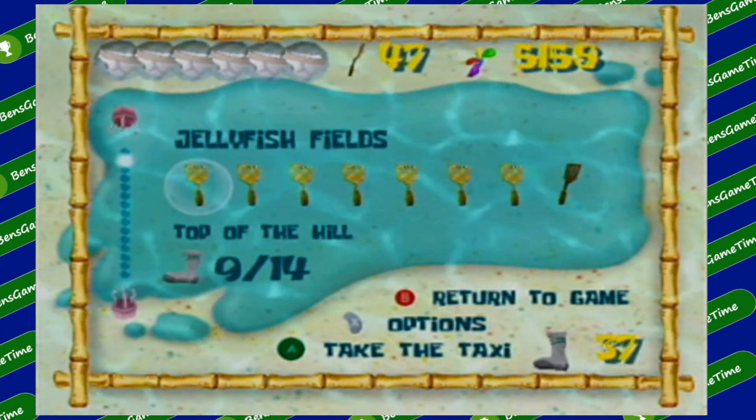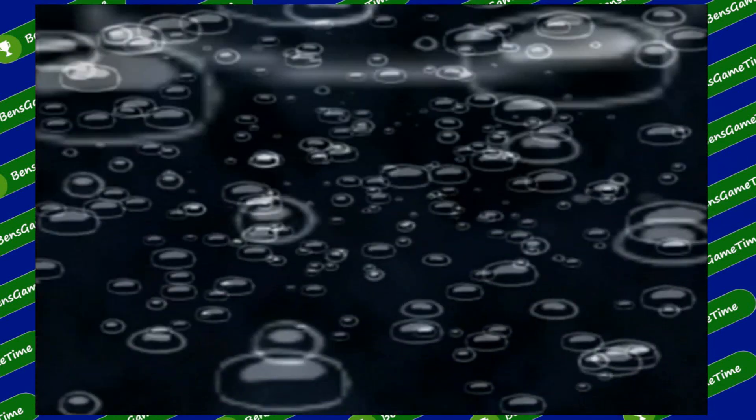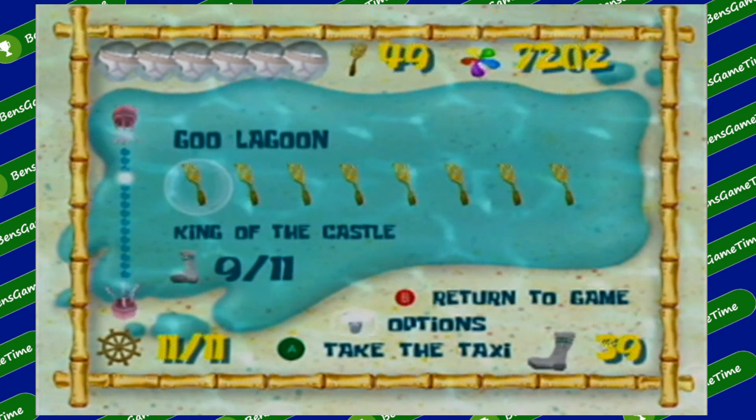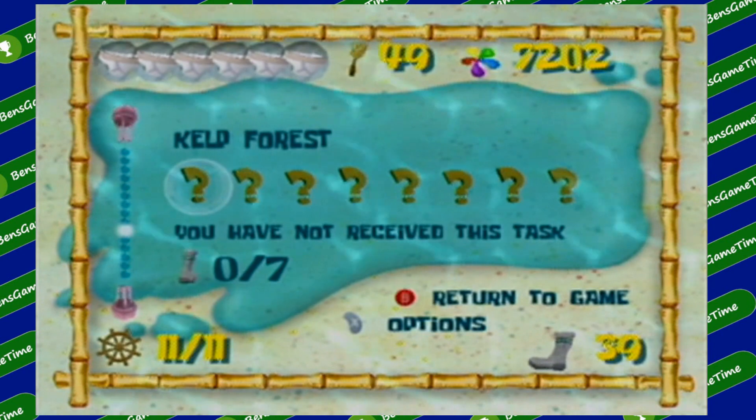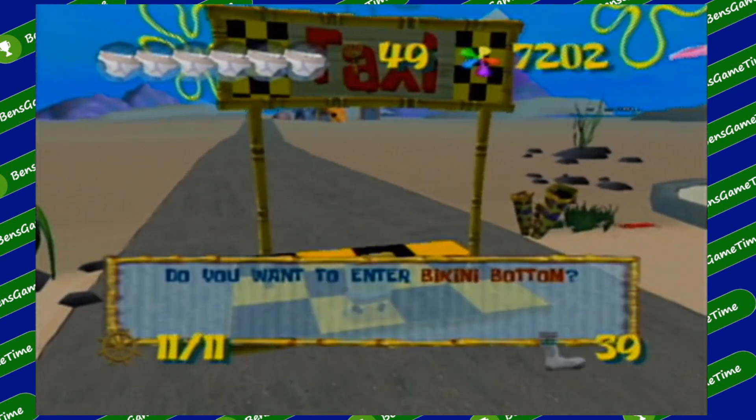However, all of this pales in comparison to the single greatest addition to this game. You can fast travel to any spatula in the game. If you pause the game, you can see what spatulas you've got for each level in the overworld, and you can then just fast travel to a spatula instead of having to walk there from wherever you're at. This detail is so amazing that it makes me upset that it isn't in other games. It is such a convenience and time save. The gameplay of Battle for Bikini Bottom does more than it really needed to in order to be a solid 3D platformer collectathon, but all the extra effort is much appreciated.